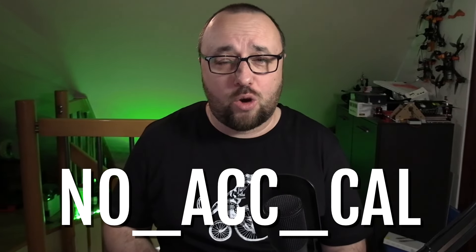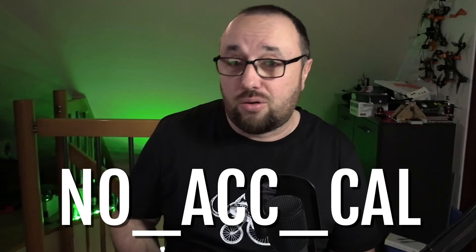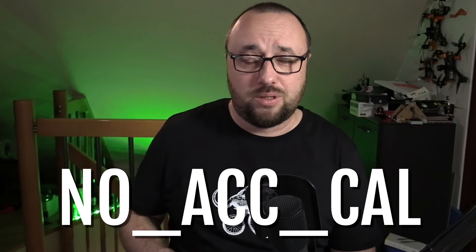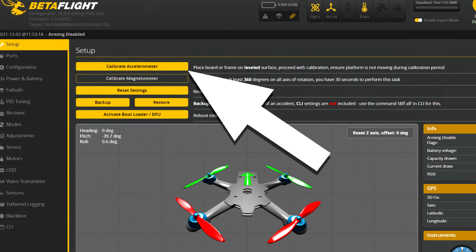The next reason is actually connected with angle mode. Every time you will see the ACC calibration arming disabled flag, that means you have the angle mode enabled or configured but you have not calibrated the accelerometer. The fix is super simple — just go to the setup tab and hit the calibrate accelerometer button. It will solve this problem forever.